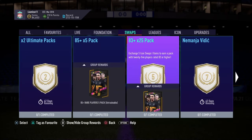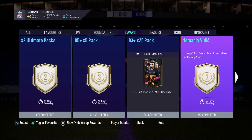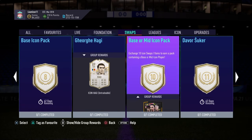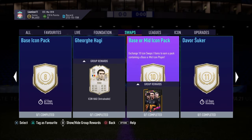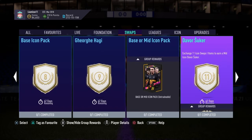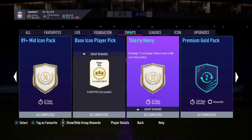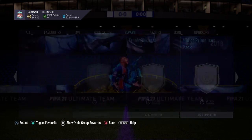Ronald Koeman is a great pick. You can pair him with the 83 times 25 pack. You can also go for base or mid icon pack combinations, or Davosuka plus Vidic, and still get the two ultimate packs and 83-plus 25 pack. There are loads of good combinations you can go for, but stay away from those I've flagged.